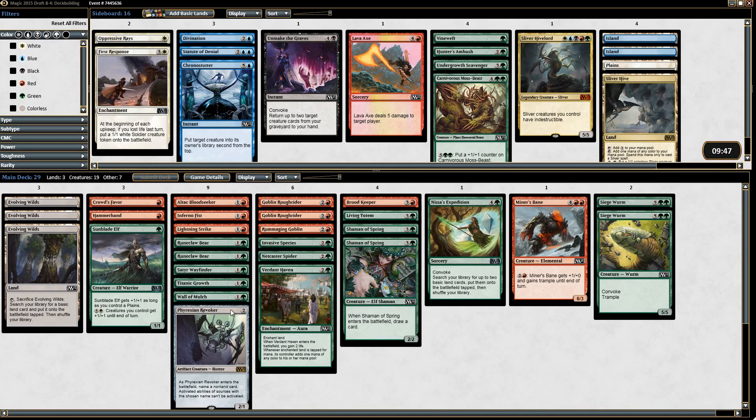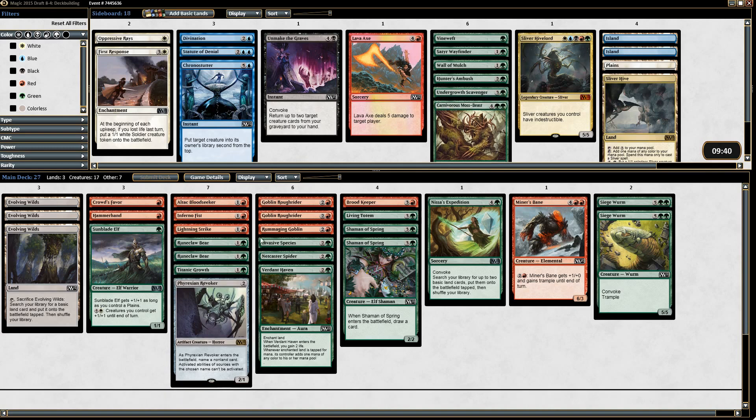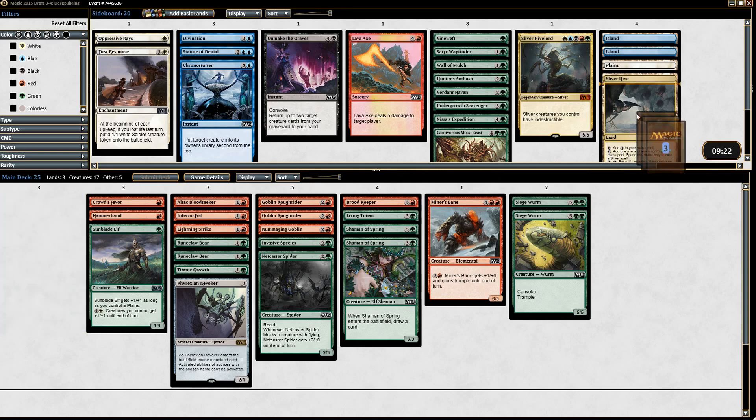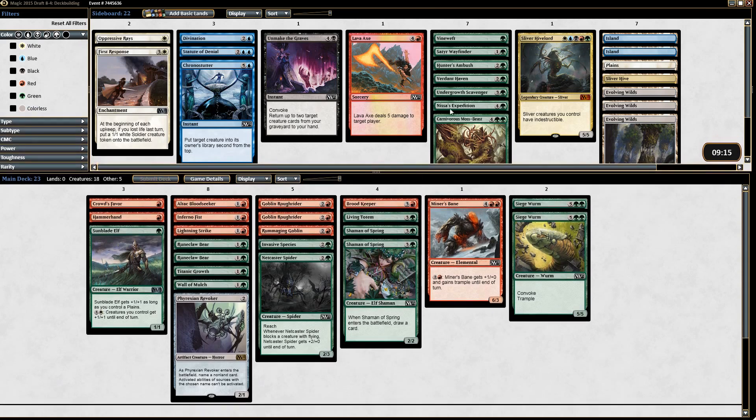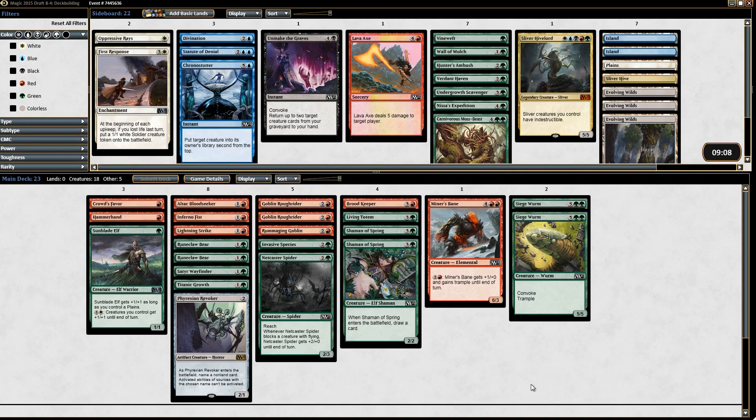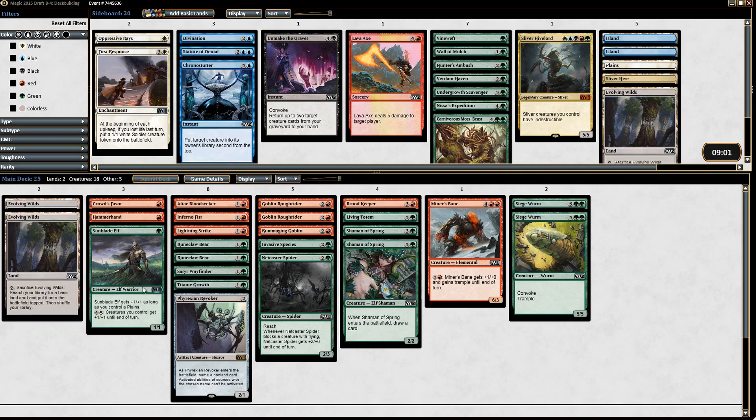We've got a pretty solid little deck here anyway. The Wayfinder doesn't do much for us, nor does the Wall. This looks like a deck to me. Actually, let's run the Wayfinder — like that. And we throw in like two Evolving Wilds and a Plains or something just for Sunblade Elf activations later. That's not bad.